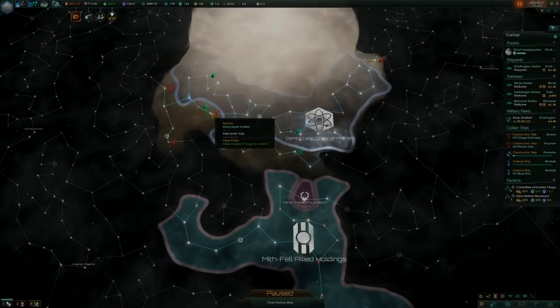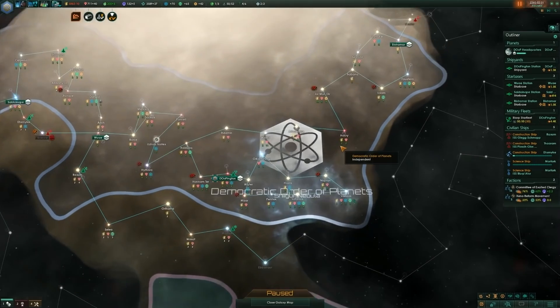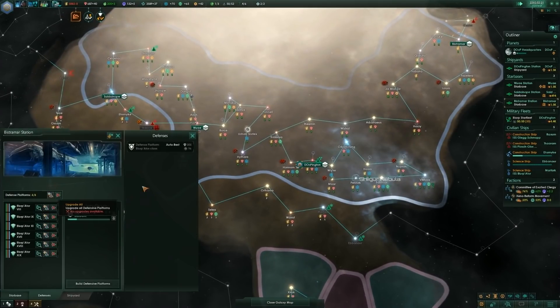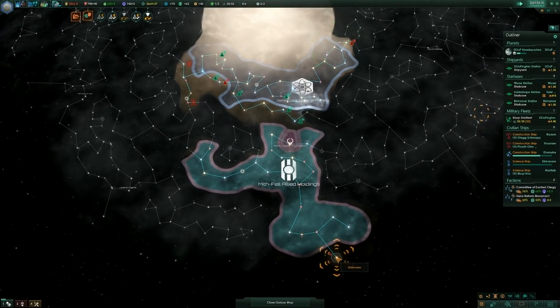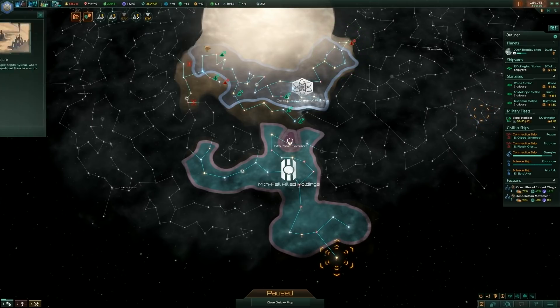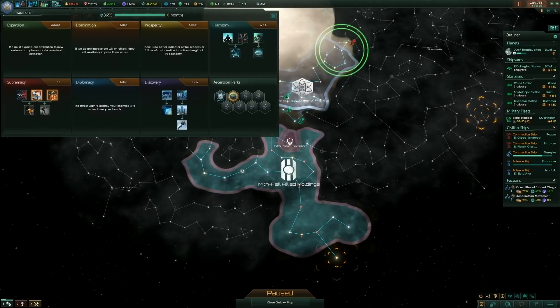Welcome back to Benjamin Magnus Plays Stellaris 2.0 Apocalypse One World Gaia Life Seeded Challenge. We left off last time having continued our exploration of the area around the galaxy. We found the First League homeworld way down there, and we have a science ship traveling the hyperlanes to get there, but it's going to be quite a while.